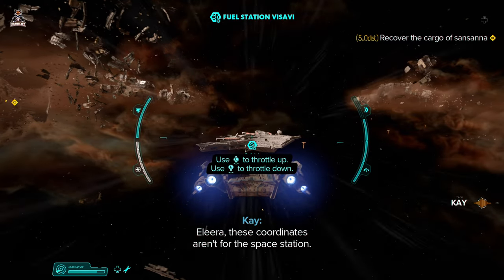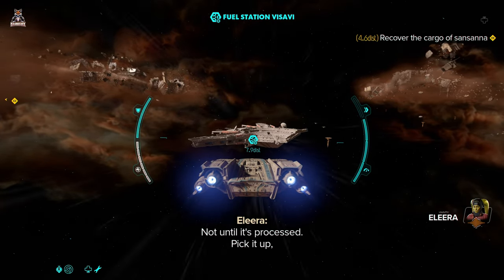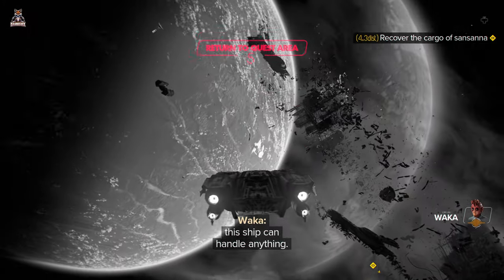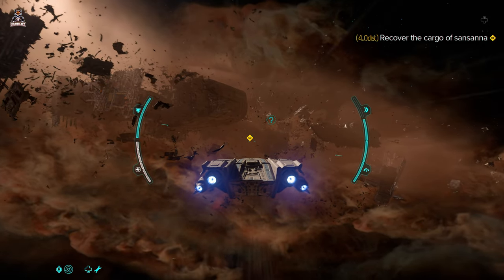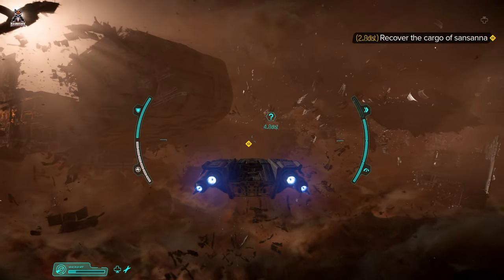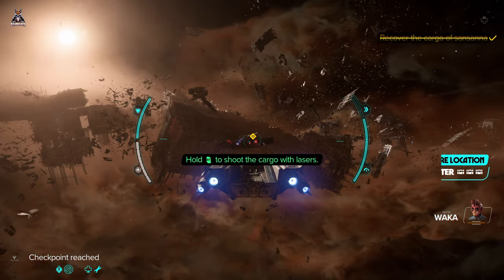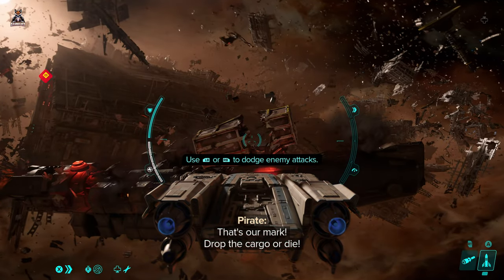That's pretty dope actually - I'm not gonna lie, that's pretty sick. Coordinates incoming - take it easy on the controls. Appreciate the ship. Alira, these coordinates aren't for the space station. We disabled a shipment freighter on route to the station - they were hauling Sansana spice. Not until it's processed - pick it up and pose as the delivery. We have got lasers - blast the cargo loose. Get us close while I fire up the tractor beam. That's our mark, drop the cargo!